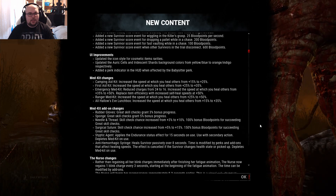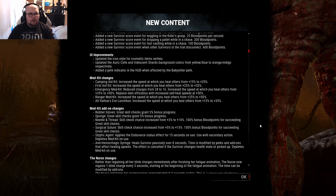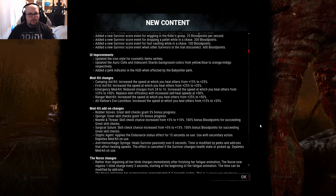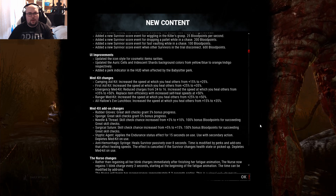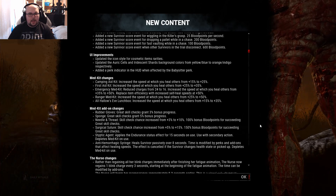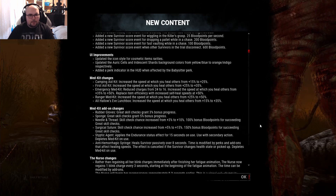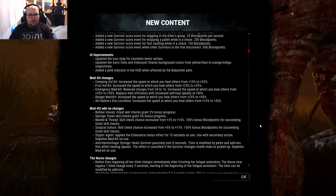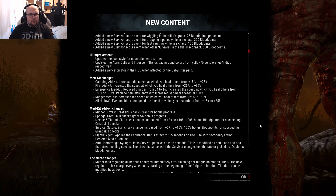Medkit changes: the Camping Aid Kit increases the speed at which you heal others from +15% to +25%. First Aid Kit speed increased from 25 to 25 - unchanged. The emergency medkit, which you could obtain with Pharmacy, got its charges reduced from 24 to only 16, so it can only heal you once and is then completely gone. Its speed is increased from 35 to 50, but they replace the item efficiency with increased self-heal speed at +50%. I have to look at the emergency medkit later.